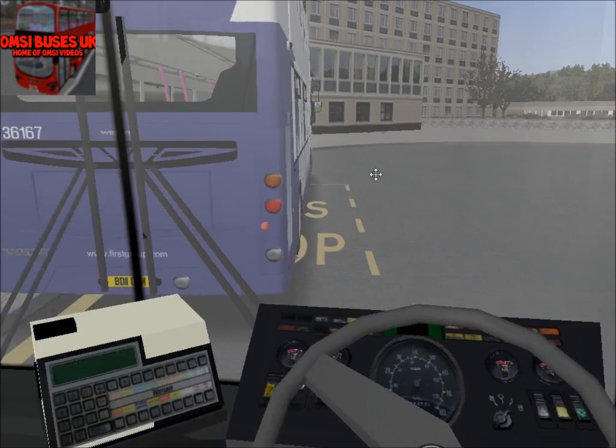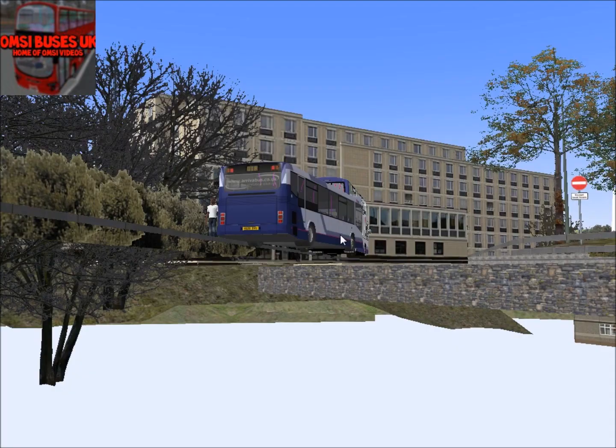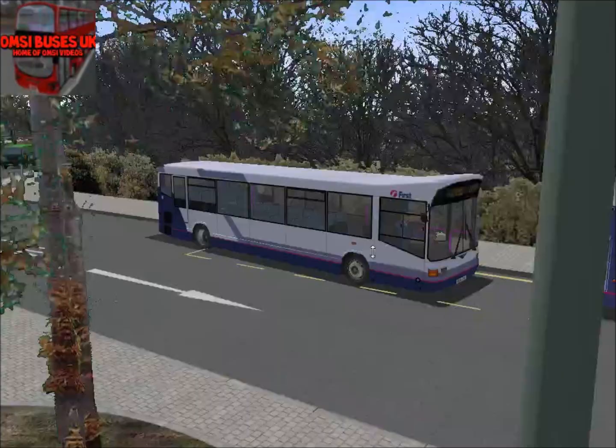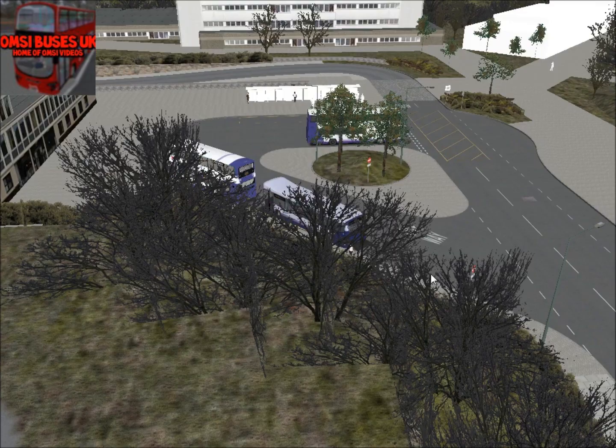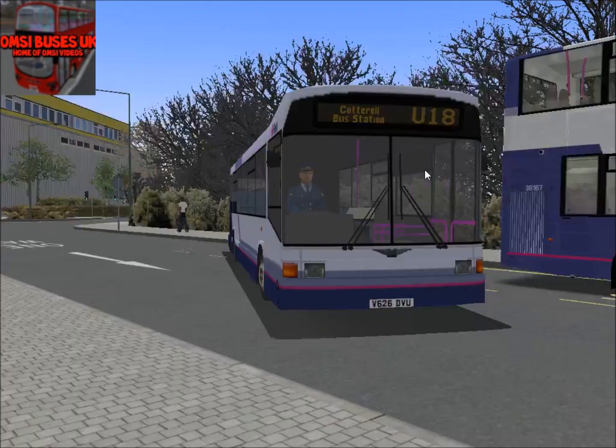If I sound a bit ill, I'm sorry if I do. Right, we're going to do today — we're back in Cottrell map. We're going to be doing today the return route back to the bus station, Cottrell bus station. U18. But I'm not going to bother doing the tiny T because I can't. I just want to do it like it is now. Let's just go anyway.